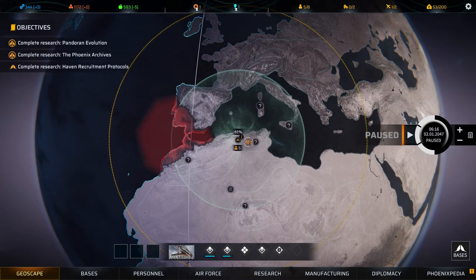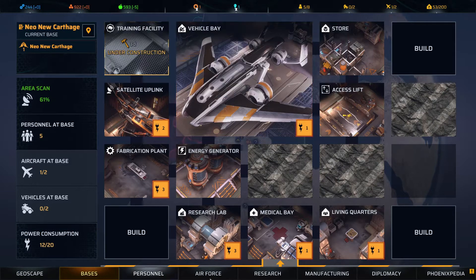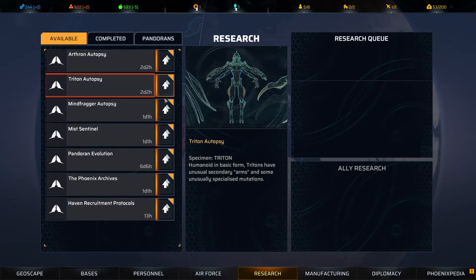Hello, it's Greyhunter and welcome back to Phoenix Point. First up, you guys chose Training Fidelity and Mist Sentinels.